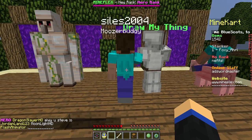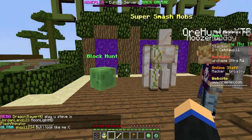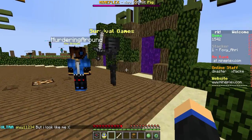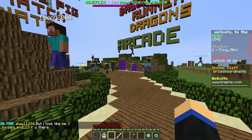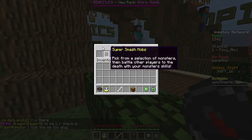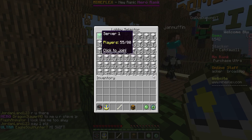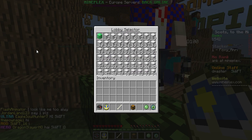We've also got Draw My Thing, which is like Drawful — I think it's called something like that. Then there's Super Smash Mobs, Block Hunt, and Hide and Seek. Survival Games is kind of fun, and The Bridges is one of my favorite game types. Now the game menu — I've already shown you this — the lobby menu has up to 54 servers, maybe more.